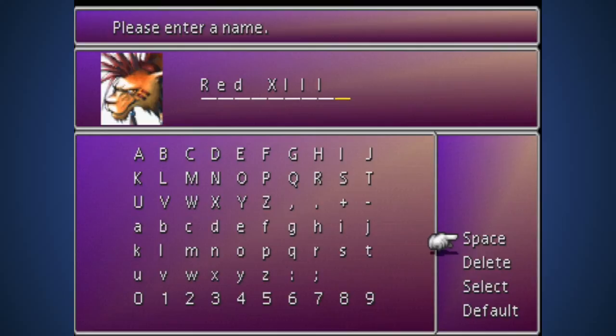'Hojo has named me Red XIII - a name with no meaning whatsoever to me. Call me whatever you wish.' I want to give him a different name - you can! I feel bad because it doesn't mean anything to him. I want to name him Liam. Are you going to? I'm naming him Liam. It'll stay like that for the rest of the game - I don't care, it's too sad.